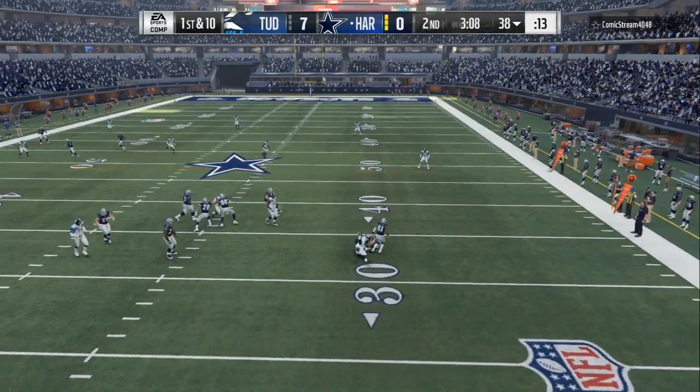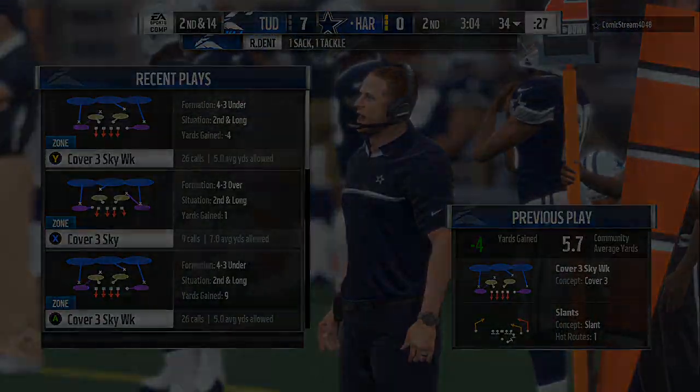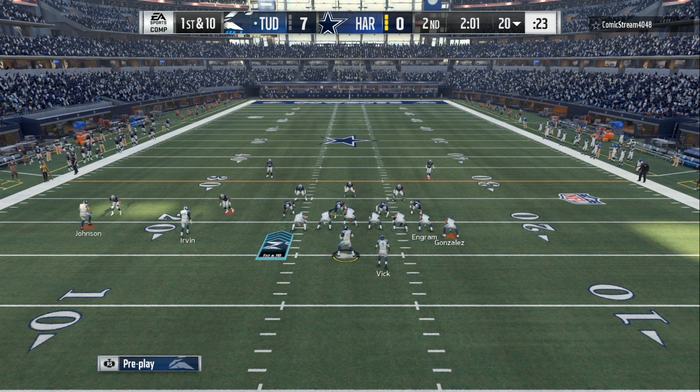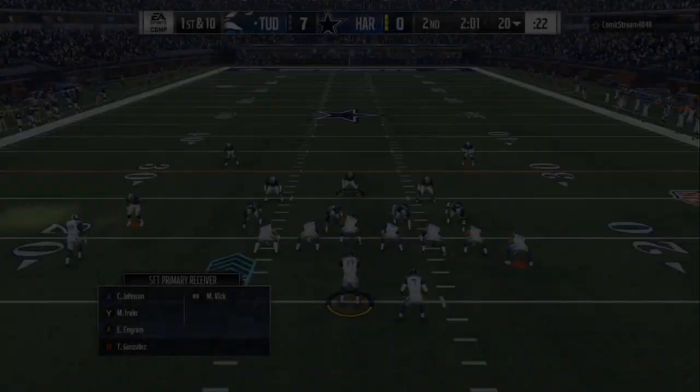We get a sack on defense and it's time to get the offense back on the field. We're in the gun formation — look at this, no cornerback is over my B tight end. To the left we got X cover 2 beater, and Y straight down the field for a man beater or cover 4.